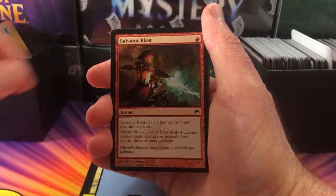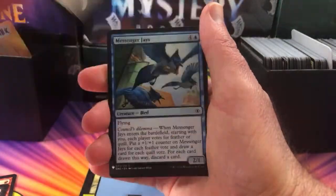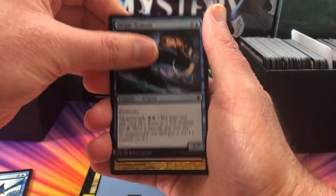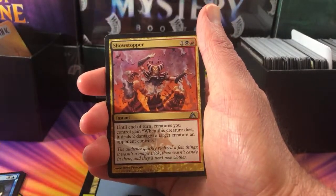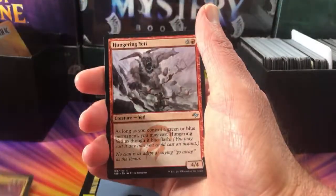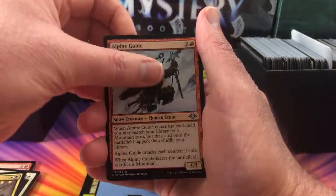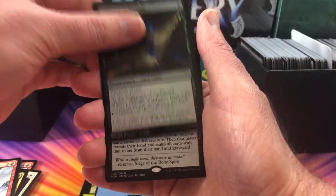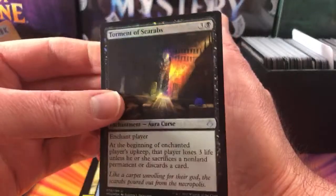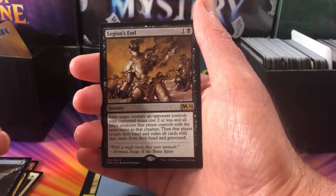Trevor Krisma, thank you for being a patron. We have Galvanic Blast, Prowling Pangolin, Iron Rights Cleansing, Messenger Jays, Dirgo Nemesis. Welcome Anthony Sirianni — we have not done your snap pack yet, stay tuned sir. Showstopper, Hungering Yeti, Blessed Spirits of Iscopa Guild Mage, Alpine Guide, Torment of Scarabs. And the rare is Legion's End — nice. So we'll tuck those in there for you sir.